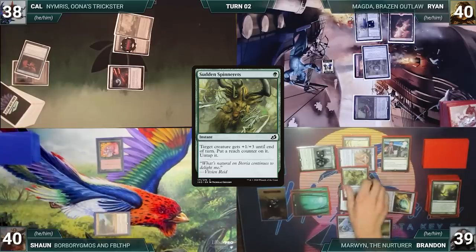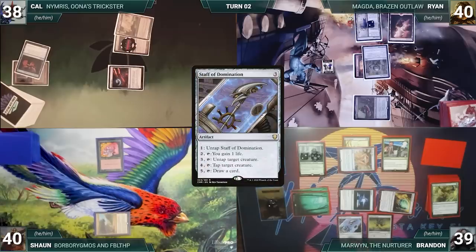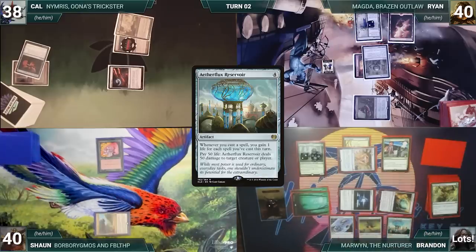Brandon taps Marwyn for 18 green, activates Staff of Domination to untap Marwyn, and activates the Staff to untap itself, using this loop to create infinite mana. He then presents a loop of activating the Staff to draw cards until one card remains in his library, then loops to gain infinite life. He casts Aetherflux Reservoir, drawing through Recycle, activates it targeting each player to deal 50 damage, and Brandon wins the game.